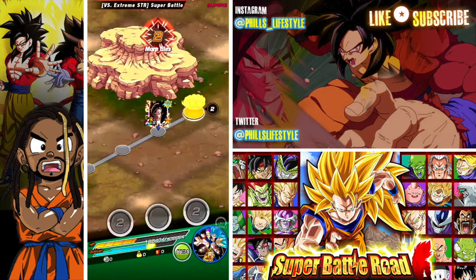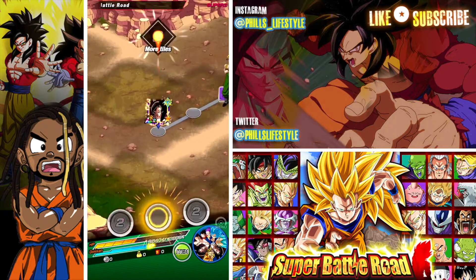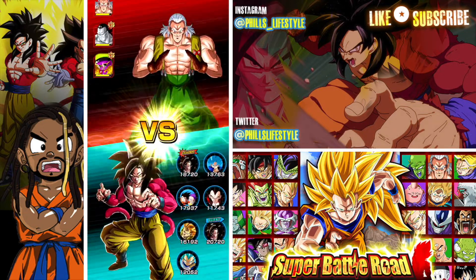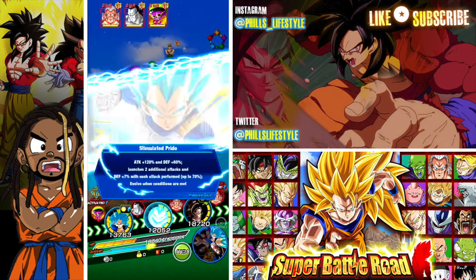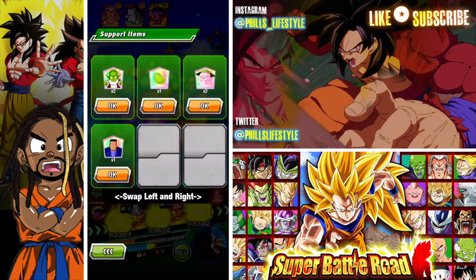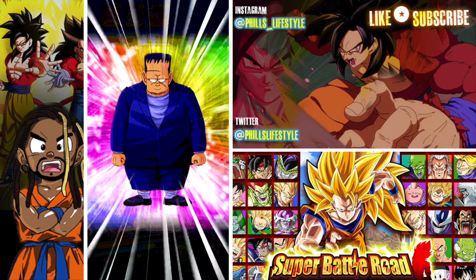We're flying through this — we're actually flying through this. I'm pretty worried we might miss his active skill; I should have shown it off when I had the chance. Let's use the next android, even though it looks more like a Frankenstein.